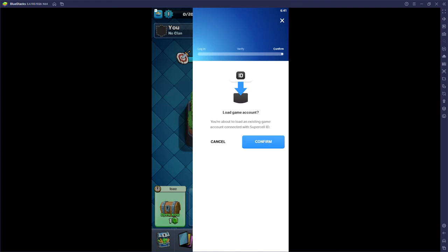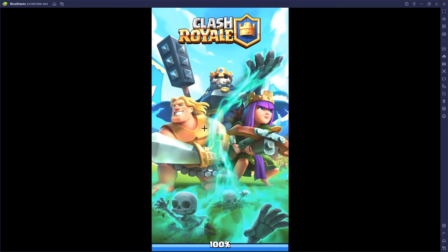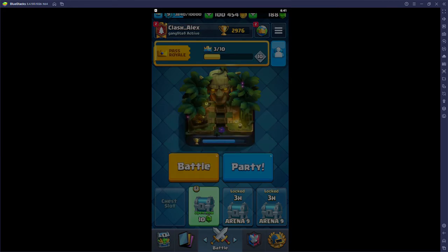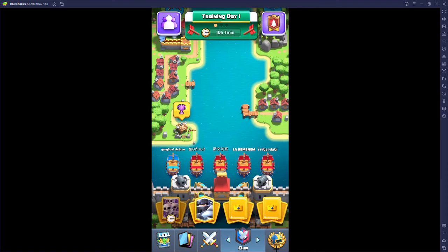Once you sign in with your Supercell ID it'll ask you to load a game account — press confirm. The game will reload and you'll be on your original account. You'll notice on-screen card controls; if you don't want those, press the keyboard icon on the right side and turn off on-screen controls. Put it into fullscreen and you're ready to play.